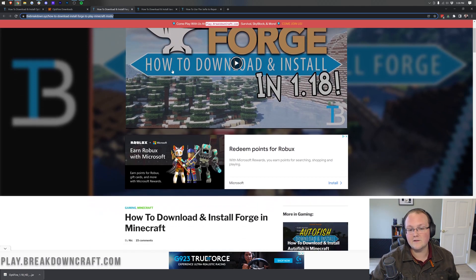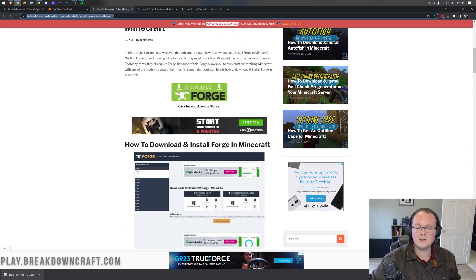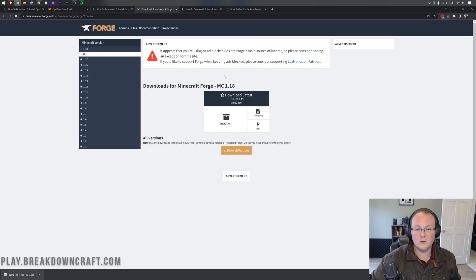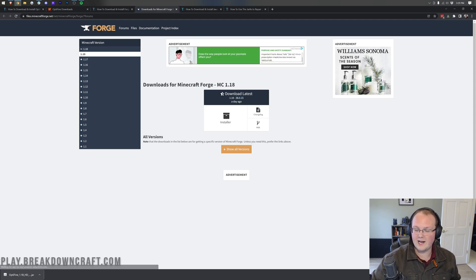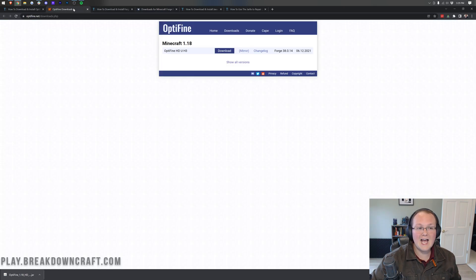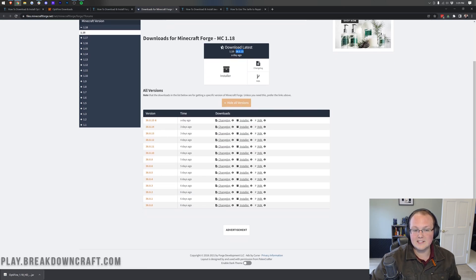Now we need to get Forge. Click the green Download Forge button in the description, which takes us to Forge's official website. The most recent version is 38.0.15, but we need 38.0.14 — the guaranteed compatible version listed on Optifine's website. To find it, click 'Show all versions' at the bottom. There it is: 38.0.14. This is the most recent compatible version of Forge with Optifine.